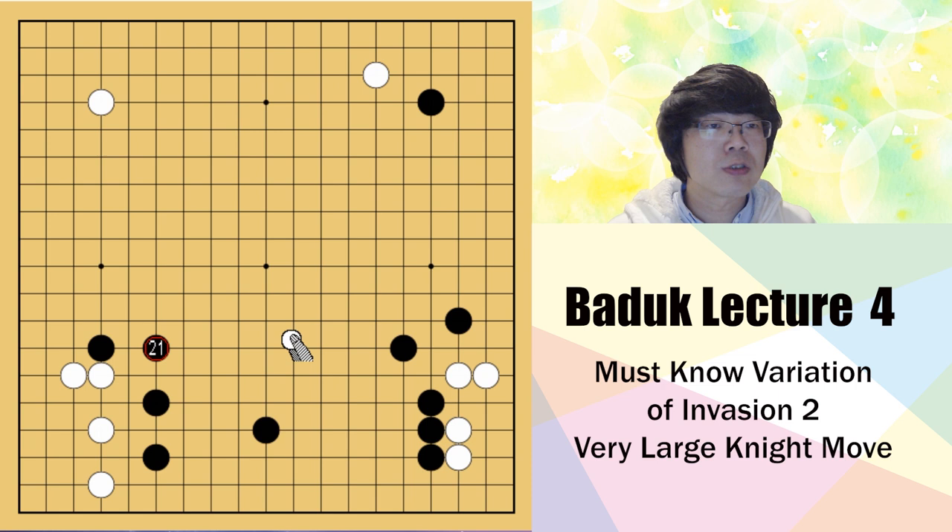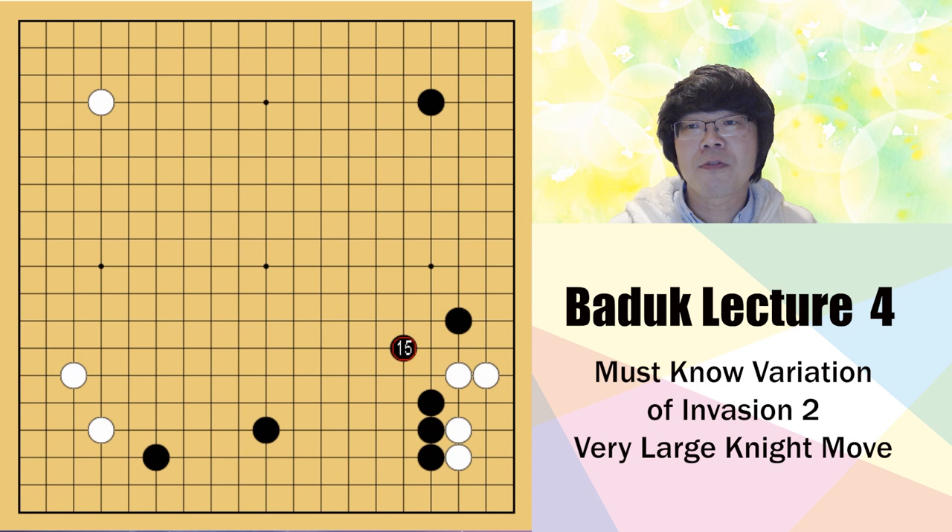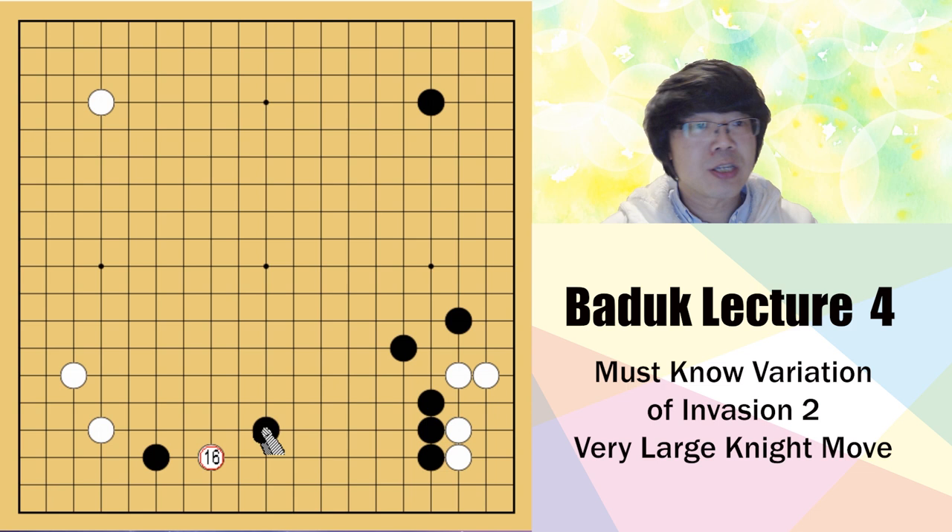Before you reduce, if you can break in much earlier then it's much easier to handle in your game. The method is the same as before: you always find the triangle of black's stones, and from there you can get into the knight's move position. But after that, there are many more variations to study.